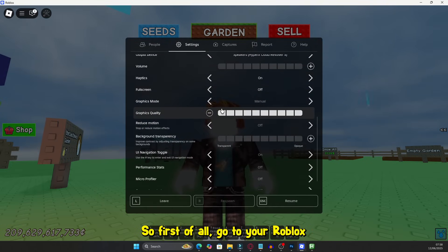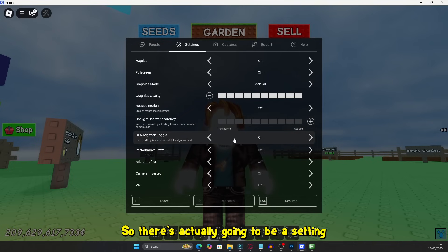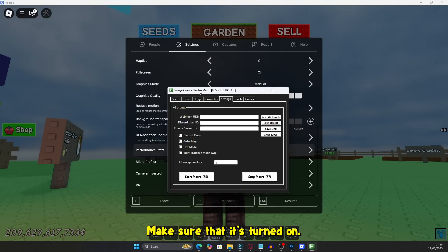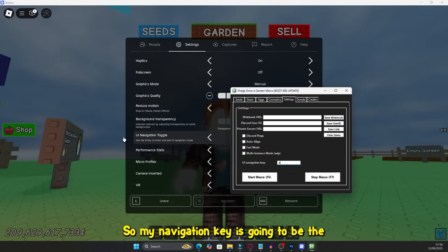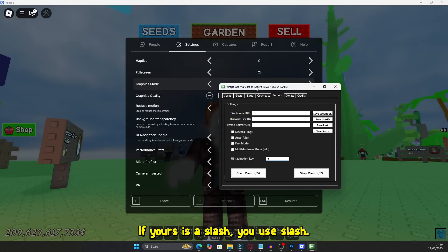First of all, go to your Roblox settings. You want to make sure that you've got UI navigation on. So there's actually going to be a setting which is called UI navigation — make sure that it's turned on. As soon as it's on, you want to go to settings and you want to see what your navigation key is. So my navigation key is going to be the hashtag key, because it says use the hashtag key under the UI navigation toggle in the Roblox settings. So you're just going to change that. Mine's going to be hashtag. If yours is a slash, you use slash.